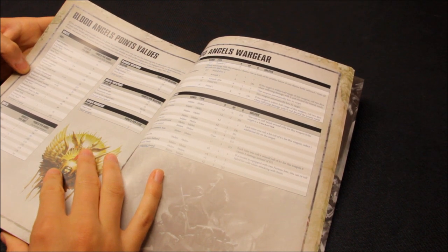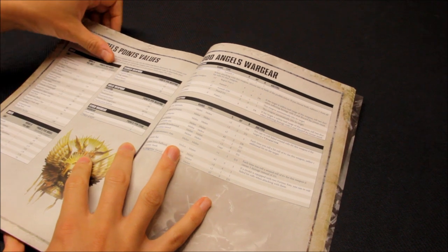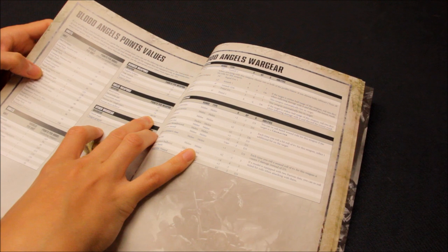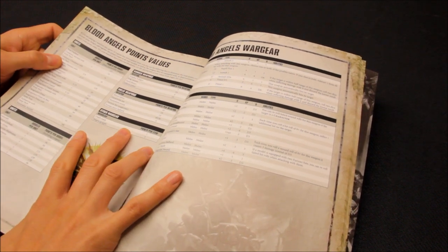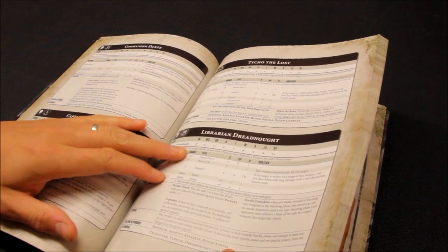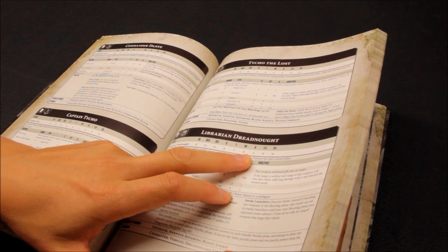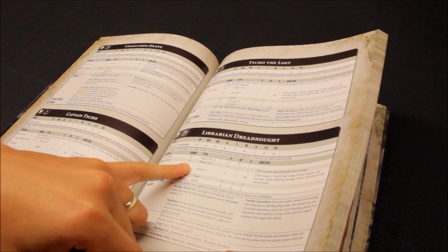The Librarian Dreadnought is power rating 10 — 150 points base, not including war gear. The Furioso Force Halberd is free; the Furioso Fist costs 40 points, putting him at about 190 points. His stat line: Movement 6, WS 2+, BS 3+, Strength 6, Toughness 7, 8 Wounds, 3 Attacks, Leadership 9, 3+ Save.